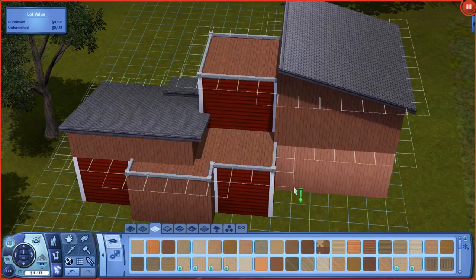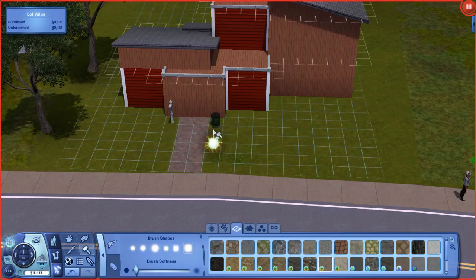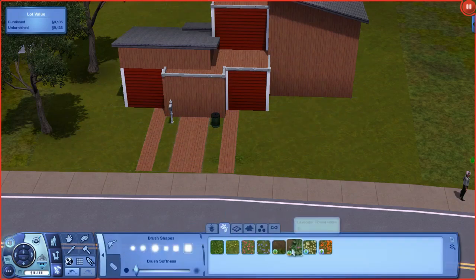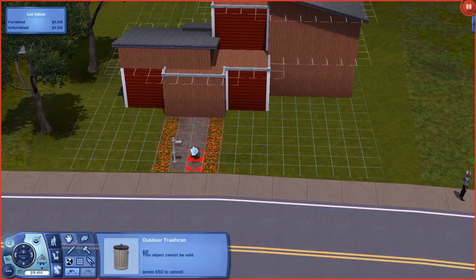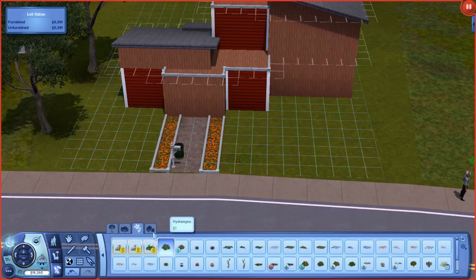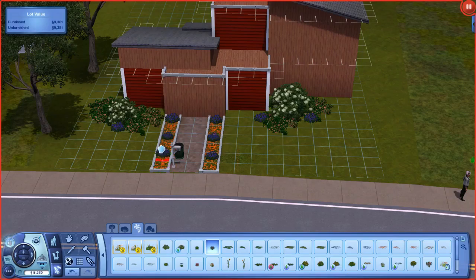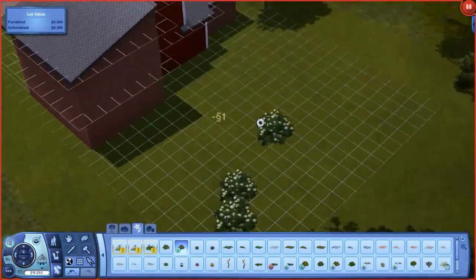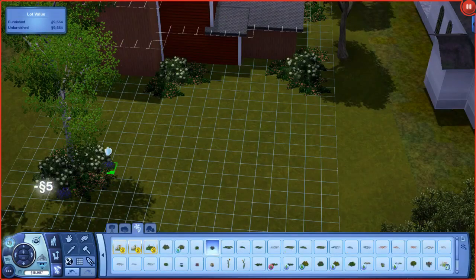This isn't exactly a starter home — in the Sims store you start with 20,000 simoleons, and this house costs 23,270 simoleons. But if you wanted it to be a starter home, you could put it in a test world, move a sim in, play a couple of days, and the price should drop enough. I was going to do that, but I've built so many starter homes recently because of my Zodiac Starter Series — which I'll also link in the description — and I didn't want to do another one.